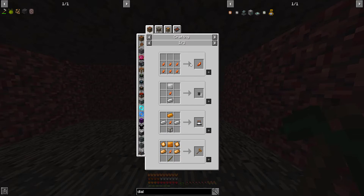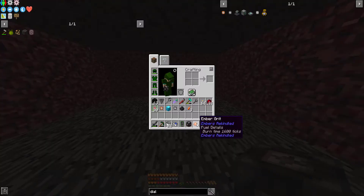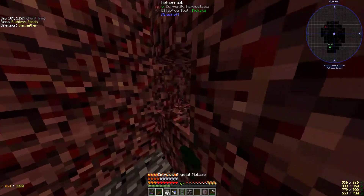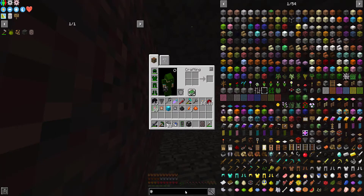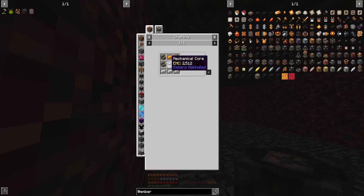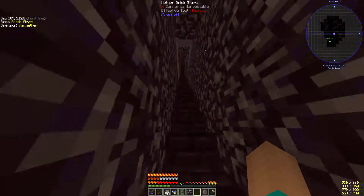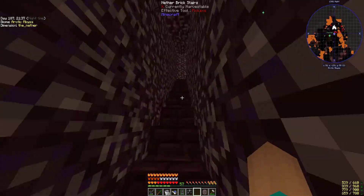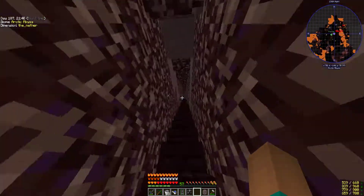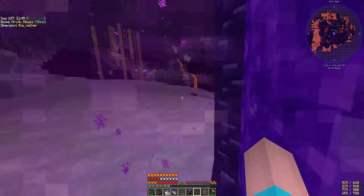I didn't get ember crystals though. One of the things was I should place it one block higher. I'm just going to go boop. I think I need another mechanical core that I made, and then from there I can use something called machine accessors to also use ember pipes to pipe in and out the different things. So BRB while I get everything necessary — I'm going to craft some pipes, which are going to give me an achievement.